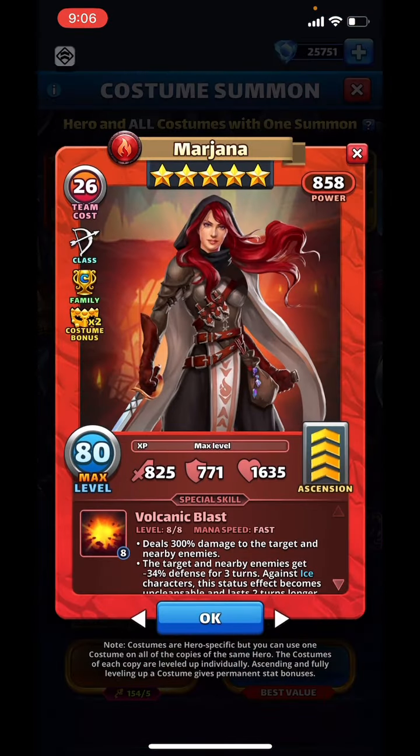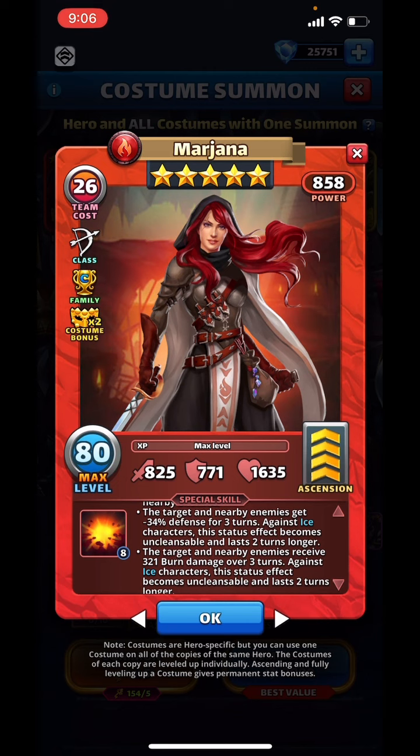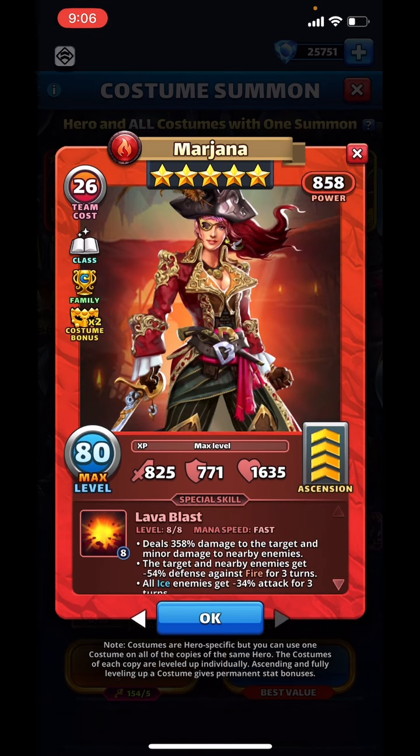We have the costume chamber and we have the new costume Marjana, which I was waiting for. She deals 300% damage to target nearby and 34% defense down along with 321 burn damage, so she is awesome. The advantage she has over the first costume is — the problem with the first costume is she deals a lot of damage to the target and then minor damage to nearby enemies. Sometimes you kill the target and then you have the elemental defense down on the nearby targets, but you can't hit two of them because the target in between is dead, so you kind of miss out on the full effect of the elemental defense down.